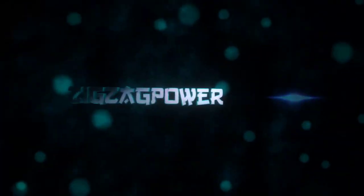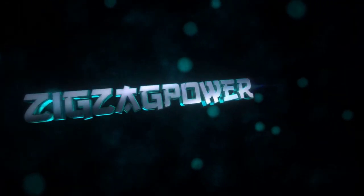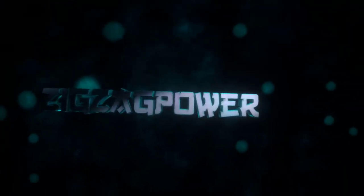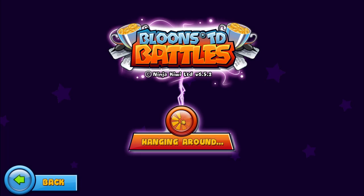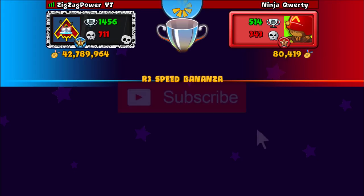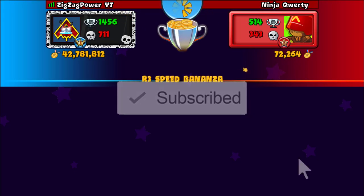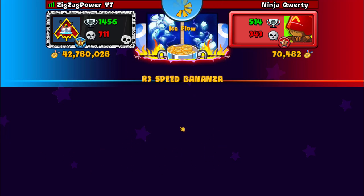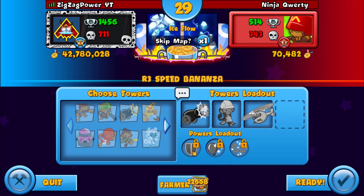Random three speed bonanza, let's just get right into this. We're against ninja qwerty. Good luck. Give me some good powers because I don't know what all the powers do. Okay, this is shield, this is like some kind of bloom boost, and this is probably an eco multiplier or amplifier. I don't know.